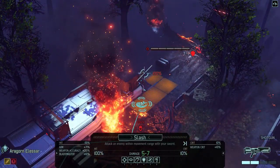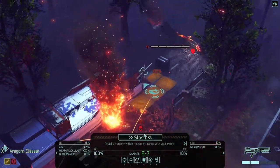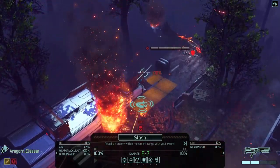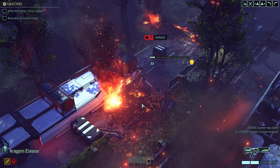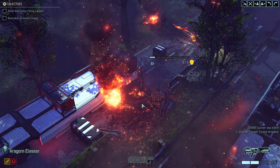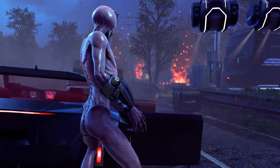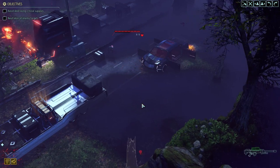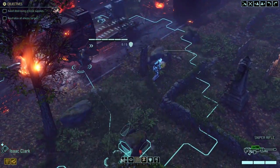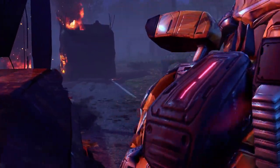100% chance to hit — guaranteed kill. I'm a bit concerned about him getting close to that fire though. He's avoided the fire and killed the guy. And there's another squad — a sectoid-drone combo. That's not good, especially when Aragorn's only on one health and he's now alone against three of them. 50% is not good, but it's the only shot I've got.